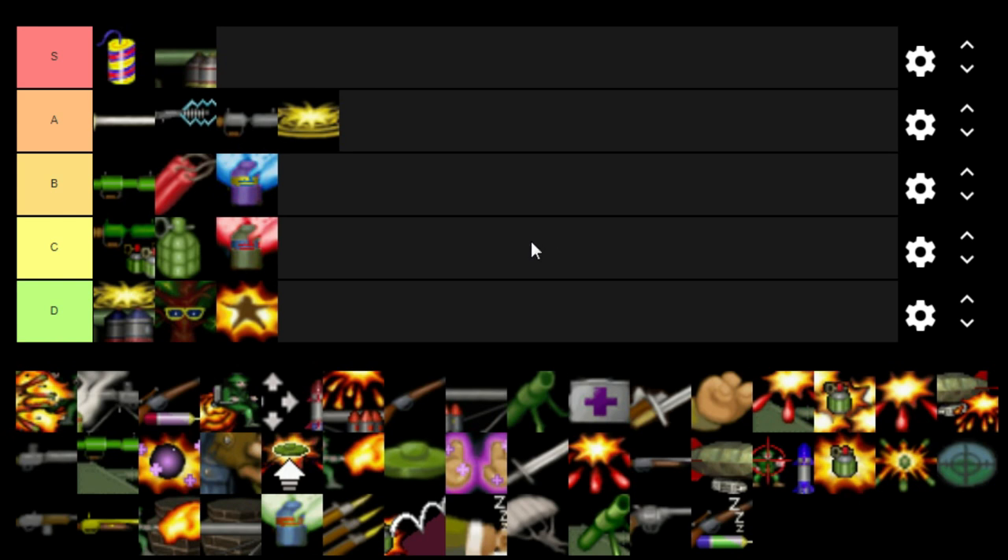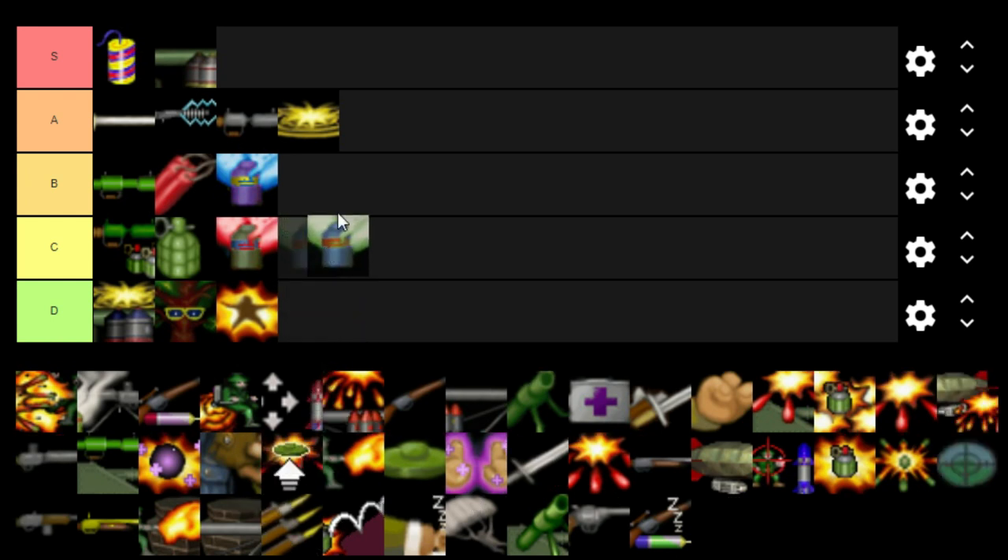Madness Gas does 15 damage, and using it against multiple pigs can be quite funny, but they don't always run off the map — it depends on the direction they're facing when the gas makes contact. I don't really use it as much as the Poison Gas, which I'm putting in B. It does its job well: 15 damage on contact, and then the target loses 10 health per turn until they find medical assistance.